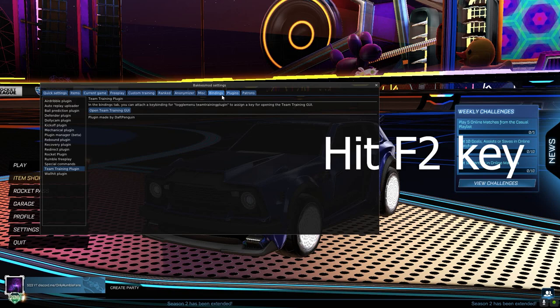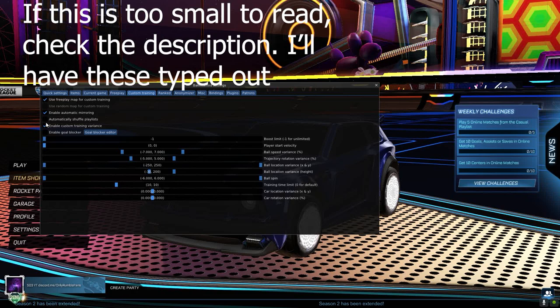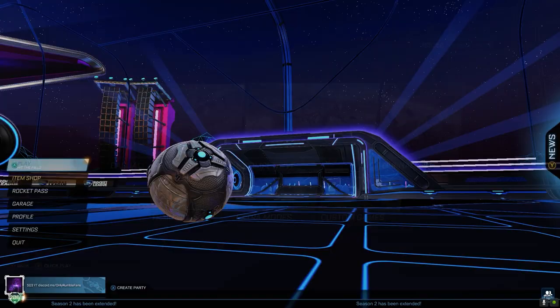Now we're good. Hit F2 — we're in-game. Go to Custom Training, make this checked, this unchecked, this checked. Then go to Quick Settings, High Variance, and click it. That's more of just a one-time thing.